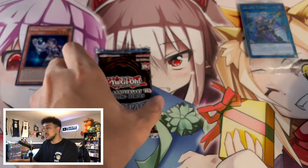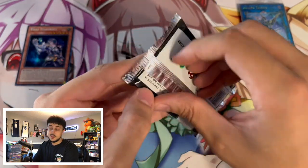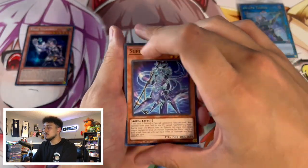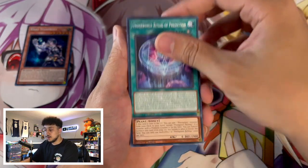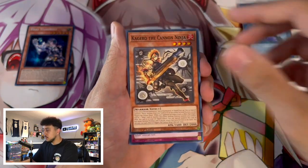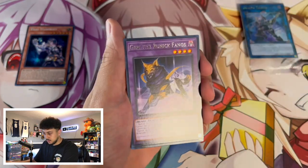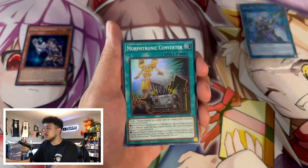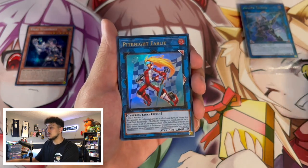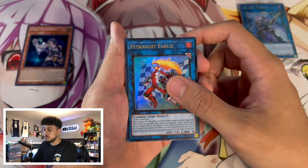Let's get into our last pack of the first tin. I'm enjoying this honestly. Visas Star Frost was probably our best pull so far. Cards I'm hoping for are Fenrir or Rite of Aramesir — those kind of cards would be nice. We have Jerry as our rare, Morphotronic Converter as a super rare, and Pit Knight — this is a good one. I'm pretty sure this was a common for the longest time, so being an ultra rare is actually pretty cool.